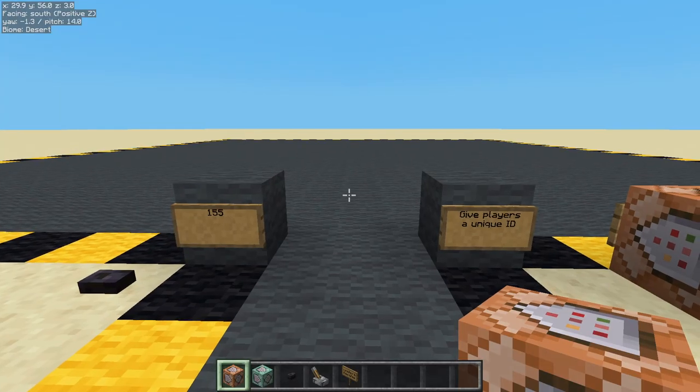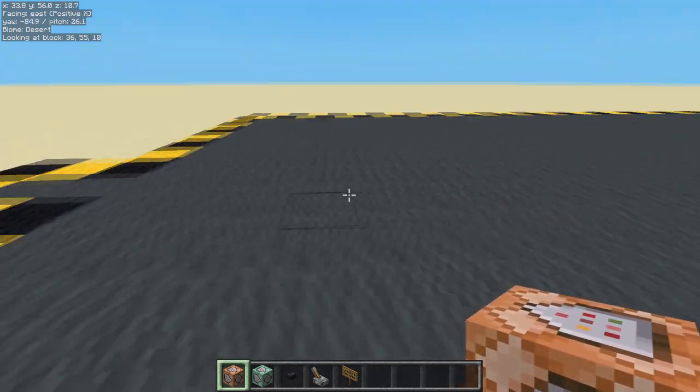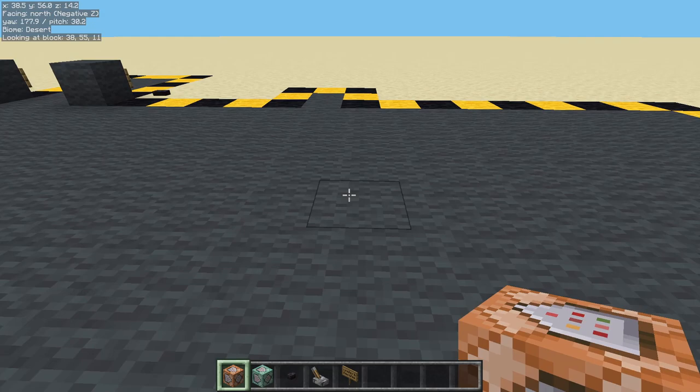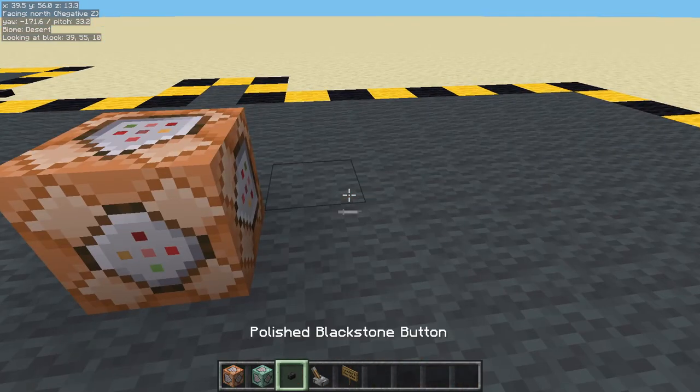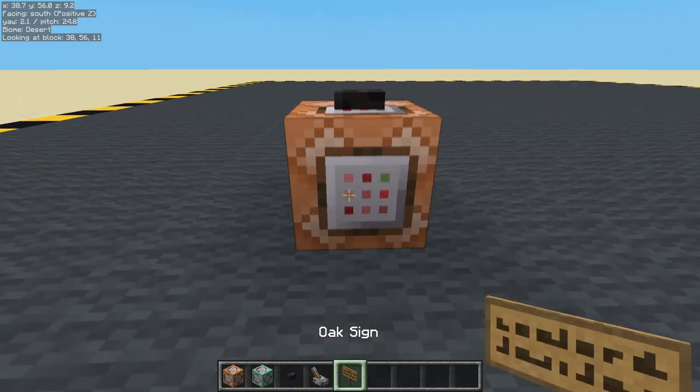Hello, welcome back. Today we're going to be giving each player a unique ID. They do already have a UUID — Universal Unique Identifier — but it's a big weird number, so we're just going to give them one using a scoreboard. Nice and simple.